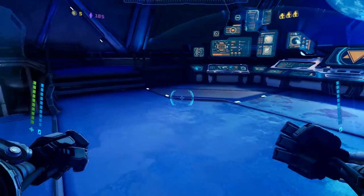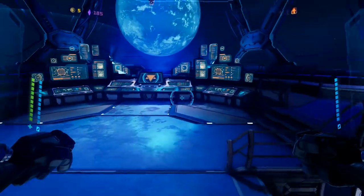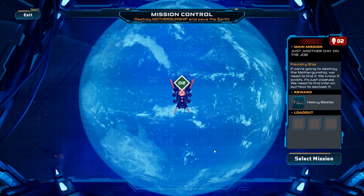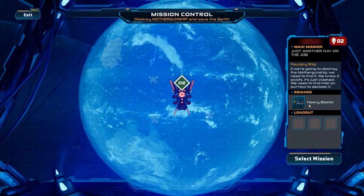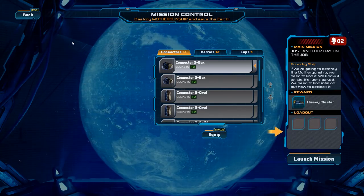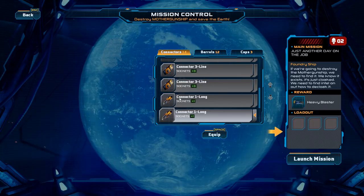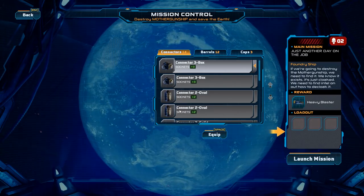Throughout your adventures you're going to get different modules where you can actually customize your guns, and you can also go into the armory, which is over here — we'll learn about that later on. Basically this is a bullet hell and a very good one at that. We're going to do the first mission. I just did the tutorial, fought a really cool boss, and now we're on the first mission. I'm going to skip all the dialogue — if you want to see the whole storyline, you might want to go watch someone else. I'm all about the gameplay right now.